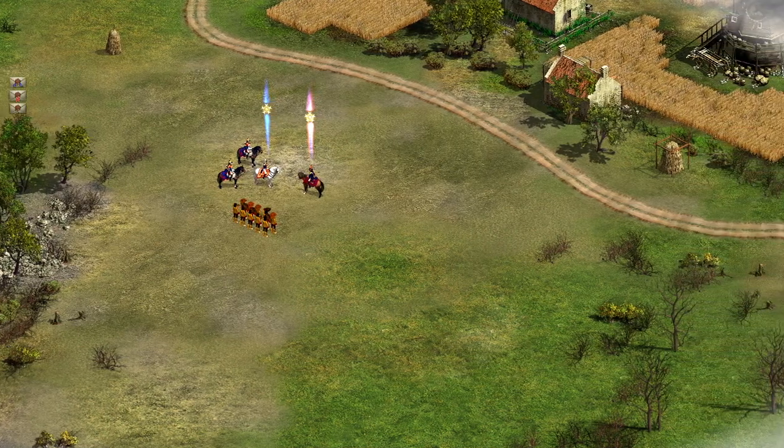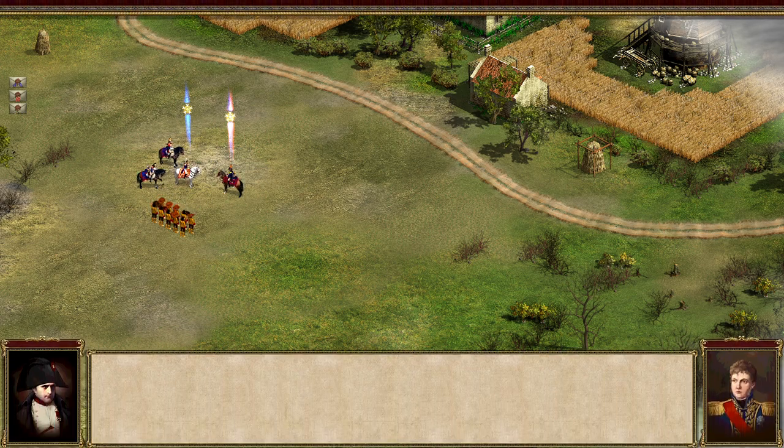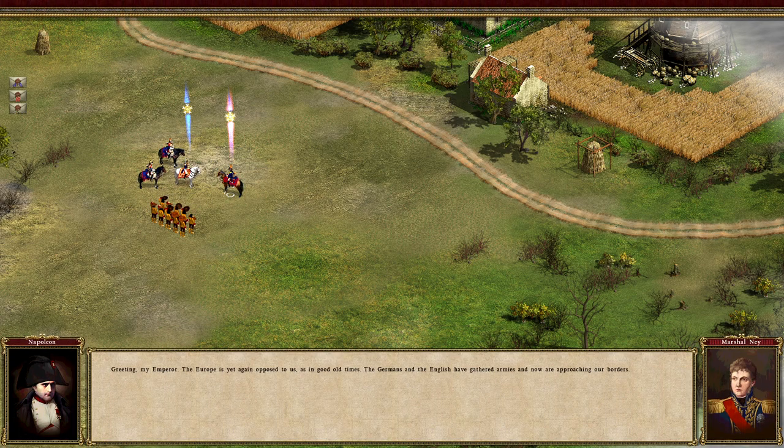We are going to hear a very French Napoleon, so prepare yourselves. He is sounding very French. The in-game voice says: 'Europe is yet again opposed to us as in good old times. The Germans and the English have gathered armies and are now approaching our borders. Attack is the best defense — we'll attack them earlier. The British soldiers will stay on the fields in Holland as fertilizer for its soil.'